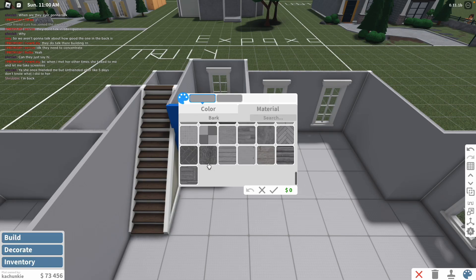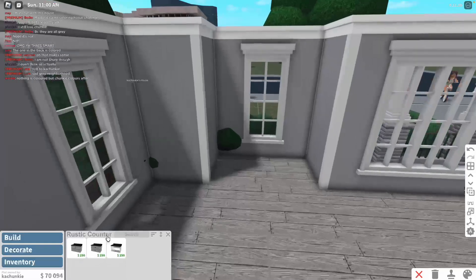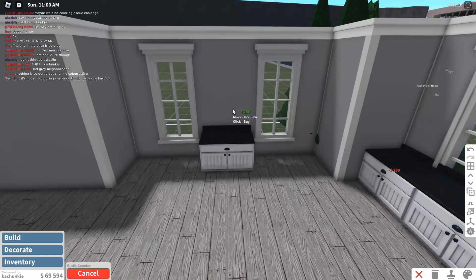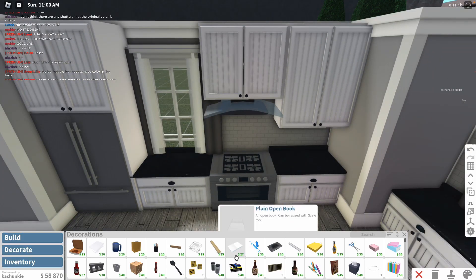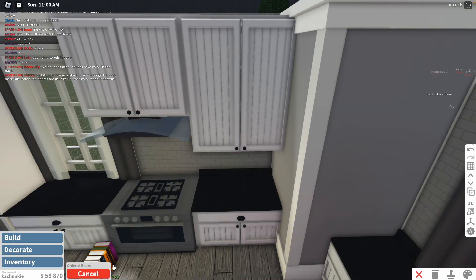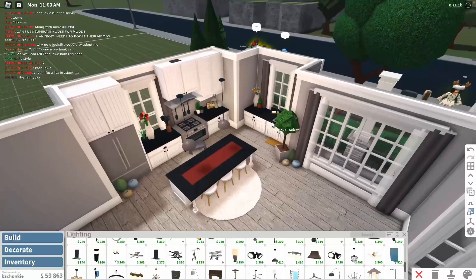These counters look cute, so we're going to go ahead and do these. We'll have the sink over here and then we'll have the stove in the middle. We have to be really picky with our items — like the books are going to look so ugly, so I'm not going to use any books. I think this is the kitchen basically done.